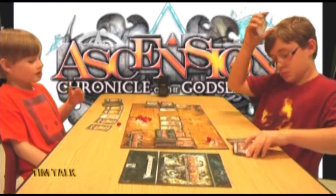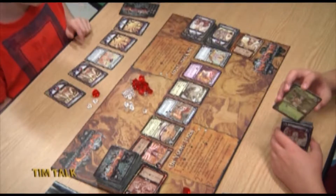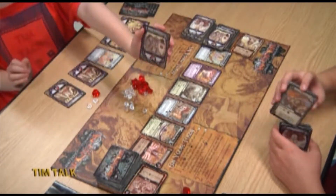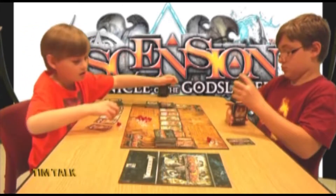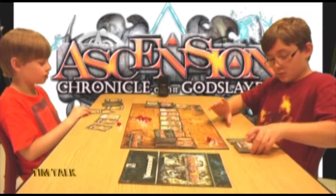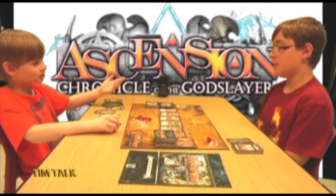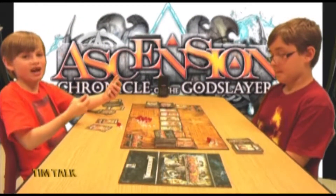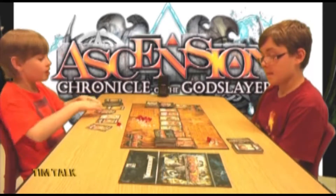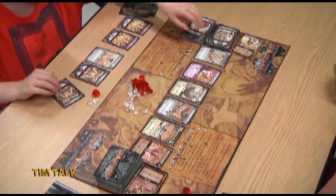Tim draws and has four runes plus his Seer ability to draw one extra card — giving him six to spend. He buys Oziah the Peerless, which costs six and is an enlightened hero that lets you defeat a monster costing six or less. It gives three honor at the end. Pierce then draws including the Aura Initiate, which lets him draw one more card, and the Lifebound Initiate giving one honor and one rune immediately.